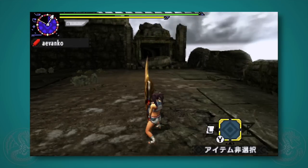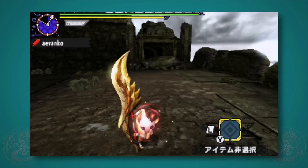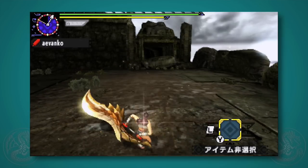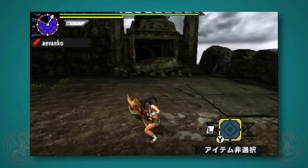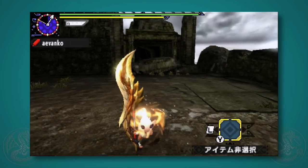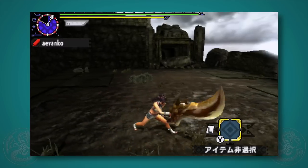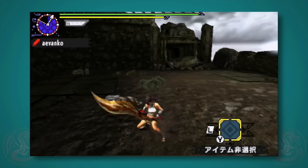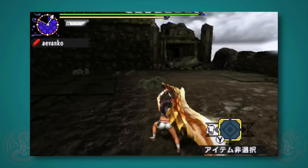There are two different ways to get to the strong charge. You can pull back on the circle pad and press and hold A after a side swipe — this is kind of a longer version. Or for a faster version, after a slap, you can pull back and press X. Both are the same power. So this is where the kick comes into place — if you don't have time to do a regular level 3, just kick, slap, and you can go straight into a strong charge.